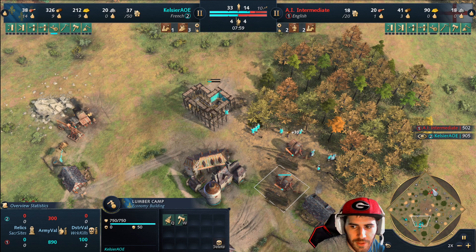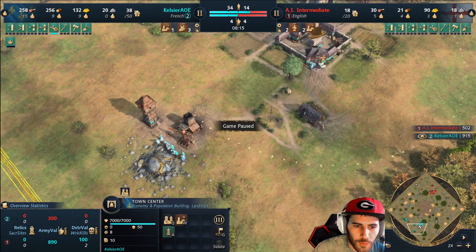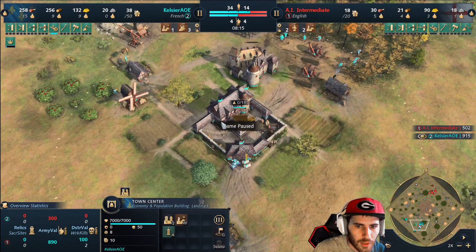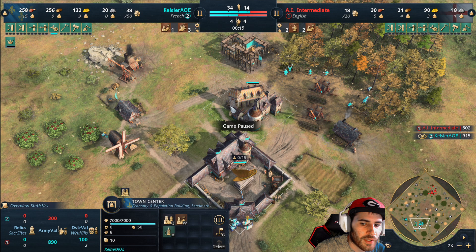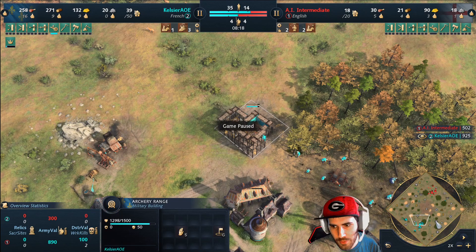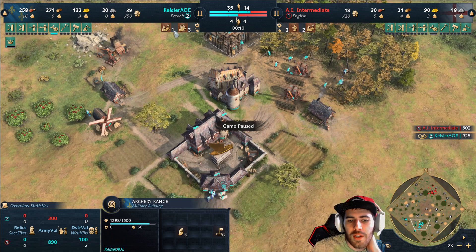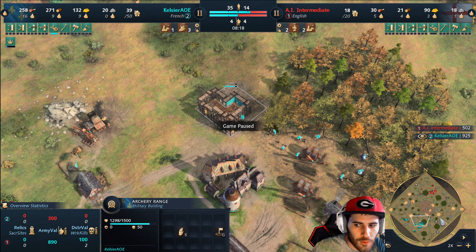In about a minute I'm going to end the replay and talk about the different matchups, because how you play from here depends on the matchup. Once I get to nine on gold, I'm going to start queuing back onto food from this town center. I might send a few more villagers to wood to produce more archers, but if you're going heavy into knights because your opponent is mostly massing archers with some spears, you could just not put more villagers on wood. I drop an archery range to respond to spears, and against English you're going to want another stable, another archery range, and a blacksmith.